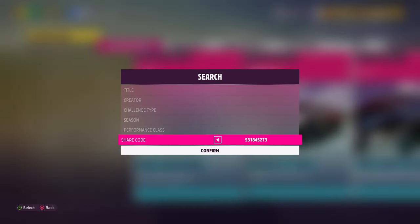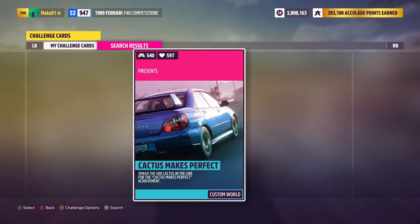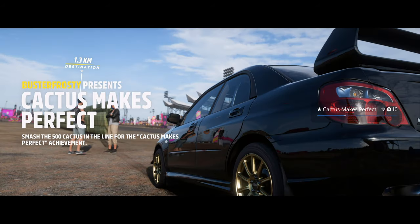Once ready, click enter and confirm and you should be given a single event called Cactus Makes Perfect, created by community member Buster Frosty. So thanks to them for making this easier.